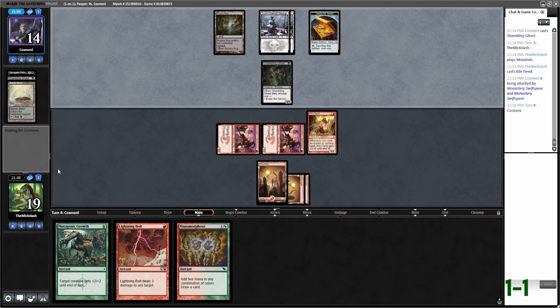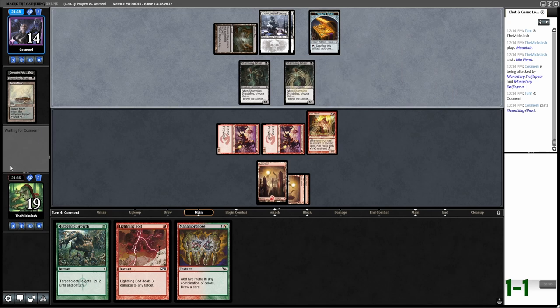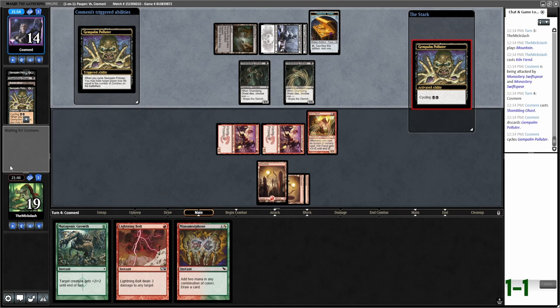I think lava darting this dude now is probably better here. It might be better to Kennel Fiend, but I like the idea of getting two Swiftspears out. Next turn we can run out Kennel Fiend, and then the following turn we can just go ballistic — that's my current plan. Bajuka Bug — my poor Lava Dart. Another one. If they block then I'm gonna Lightning Bolt their face. No blocks.